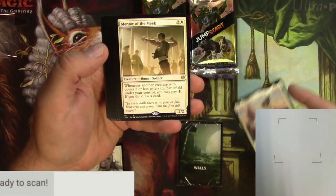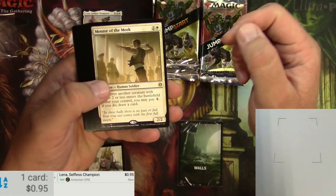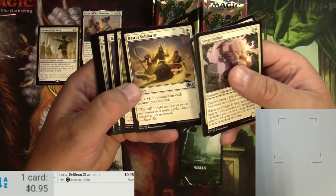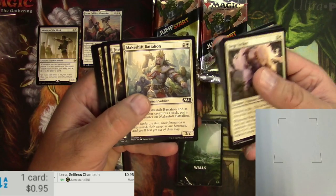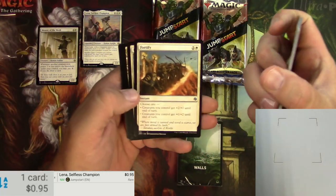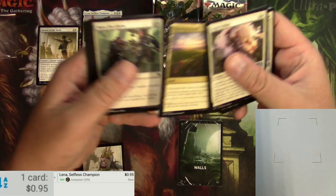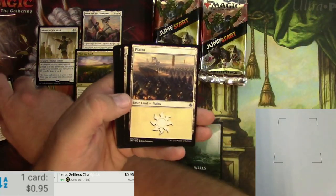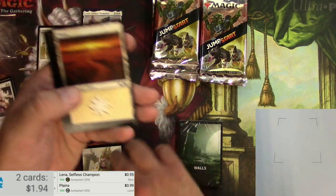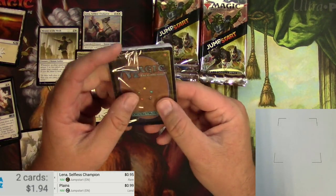We got a legendary Lena, Selfless Champion — a 3/3 for six. When Lena enters the battlefield, create a 1/1 white soldier creature token for each non-token creature you control, and sacrifice her to give creatures you control with power less than Lena's power indestructible until end of turn. There's a Mentor of the Meek, which would go perfectly with Lena creating little creatures. Seed Striker, Face Fetter, Selfless Savior — various white creatures with two or less power that work with Mentor of the Meek. There's Legion's Judgment, thriving lands, Raise the Alarm, and a Legion plains.